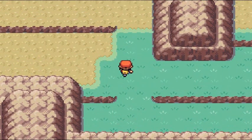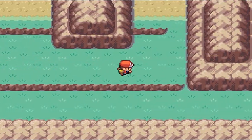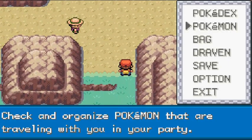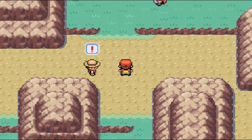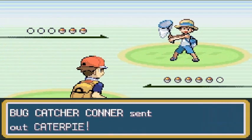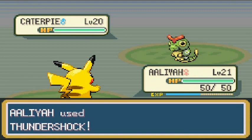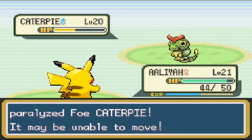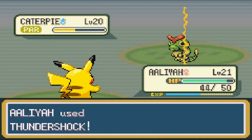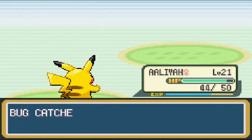The Repel has worn off. Let's see — there's a Bug Catcher. Let's give Leah a little bit of a chance — easy bug type Pokemon she can beat. Connor comes out with Caterpie. Let's go Leah — Thundershock! There we go, that's nearly half the HP and you are paralyzed. If you were wild that would let me capture you, but you're not wild.